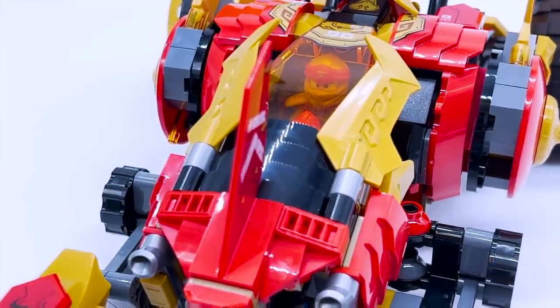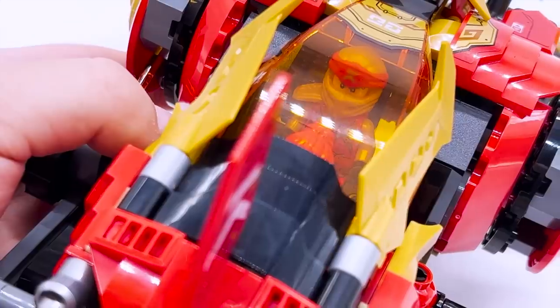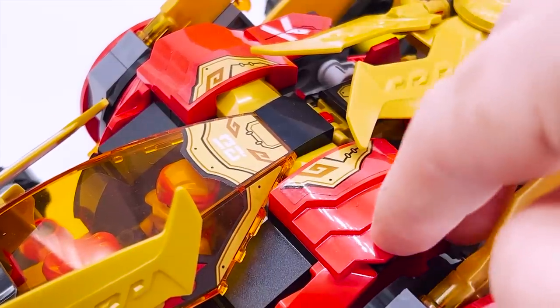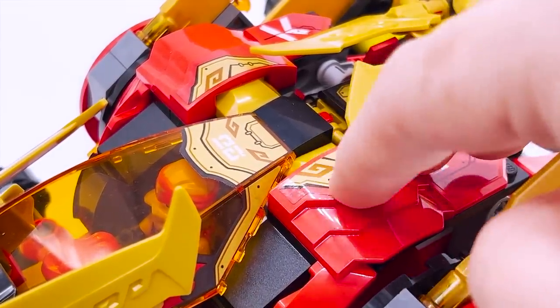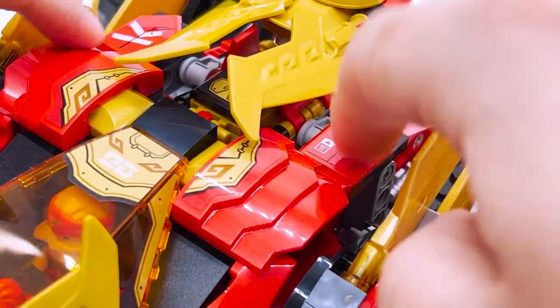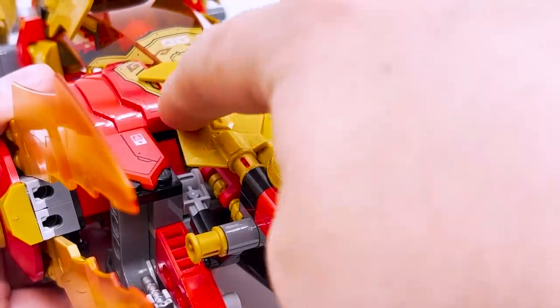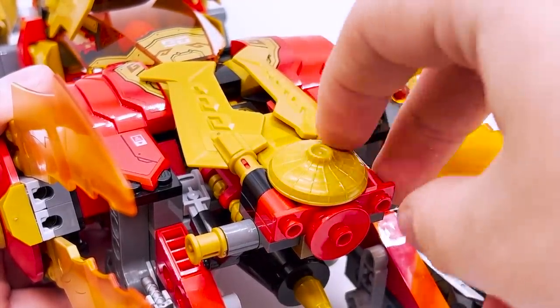Skylar's face gets a bit hidden when closed up, but you can still see Kai's pretty well. Overall, I just love that there's more than one seat here. Moving back, you can see there's more of the Master of the Mountain armor pieces with stickers showing gold armor, and a few more stickered parts on Nexo Knight shields. There's that symbol that's on all the golden ninja, and then you have this section with two gold blades and a straw hat piece.